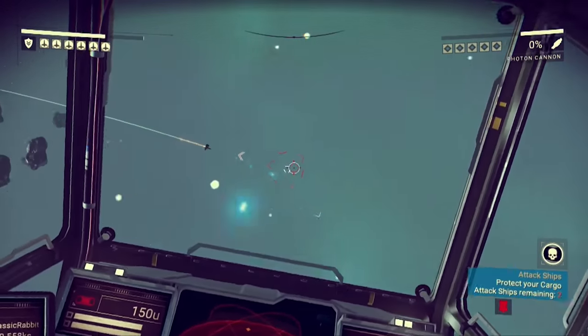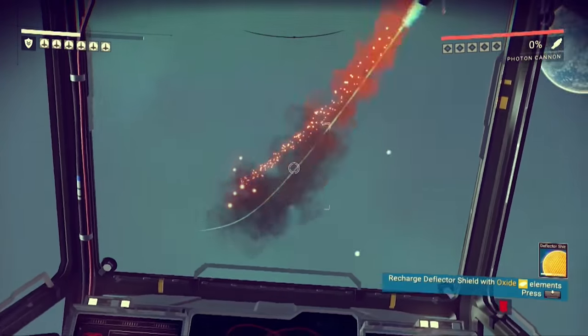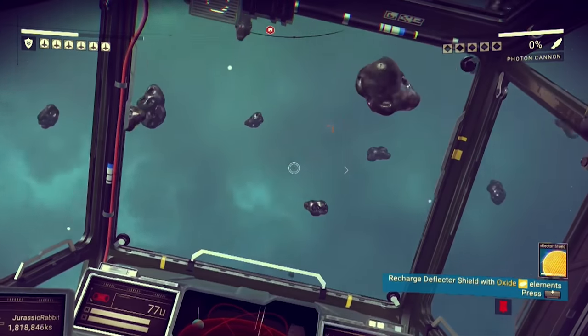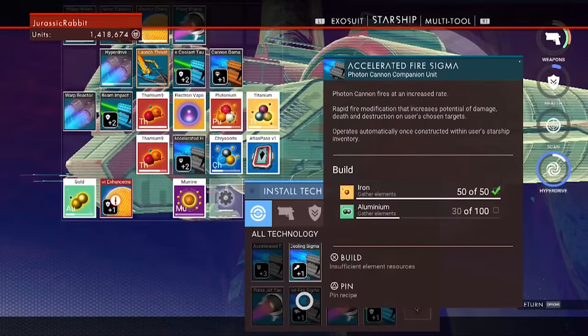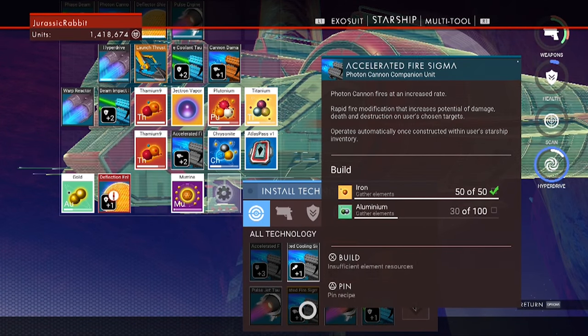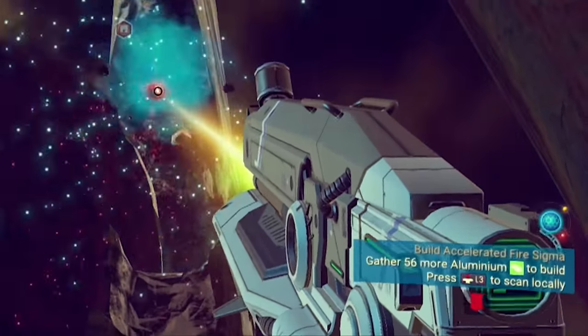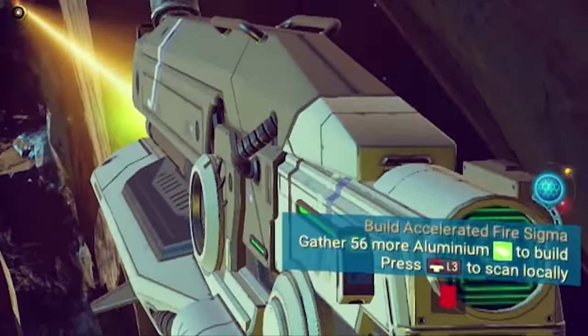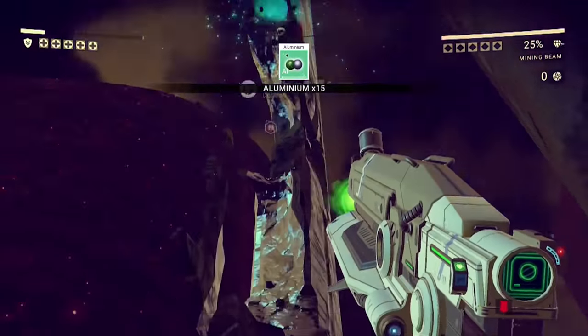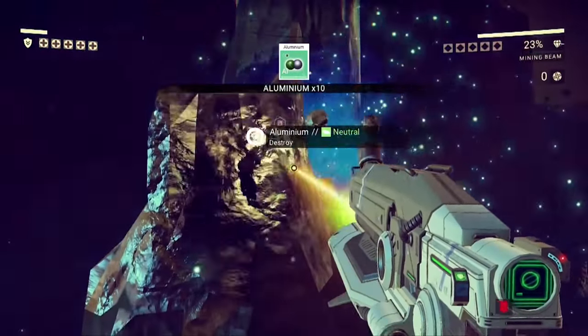Starship upgrades, on the other hand, will make interstellar combat much more manageable, as it can get pretty rough out there even during your first few space battles. If you have your eye on a particular upgrade but don't have the material for it, you can pin it by pressing triangle, which will set a quest-like notification on your HUD reminding you what materials you need — handy, because chances are you'll forget by the time you come across the resource you need.